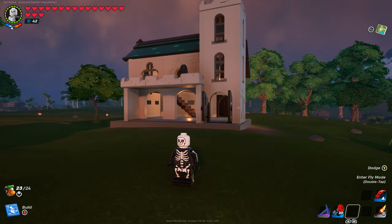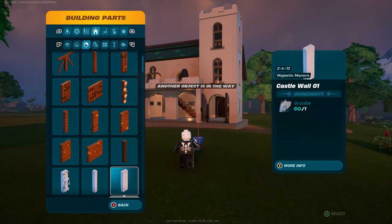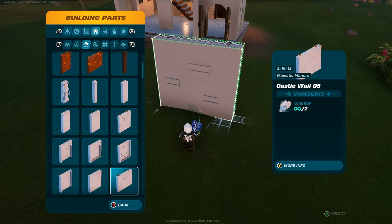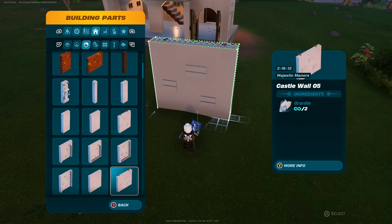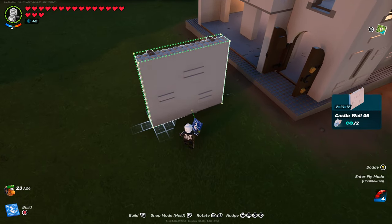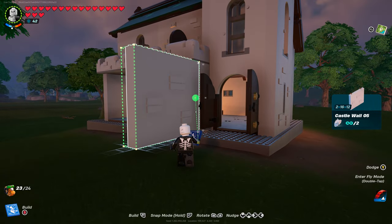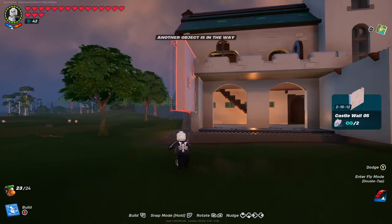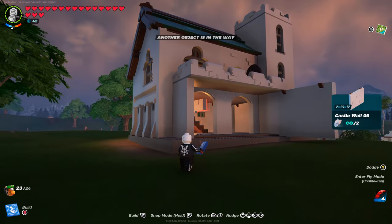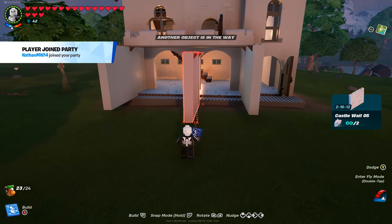Once we've got that, open up your build menu. Navigate over to building parts, then go to the wall section, and continue down until you first see the castle walls. We're going to get two castle wall 05 - it should be a 2 by 16 by 12 and look exactly like this. Select this and rotate it so the brown areas are poking inwards away from us. Snap this onto this wall on the right, then go over to the wall on the left hand side, rotate it again so the brown parts are sticking inwards, and attach it once more. This will allow us to place down our foundation correctly.